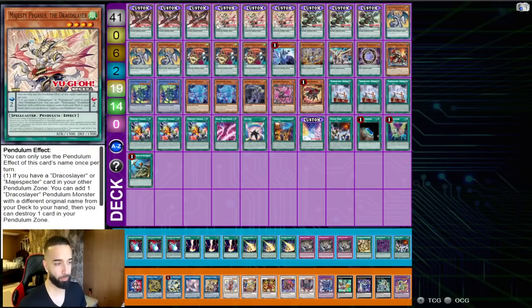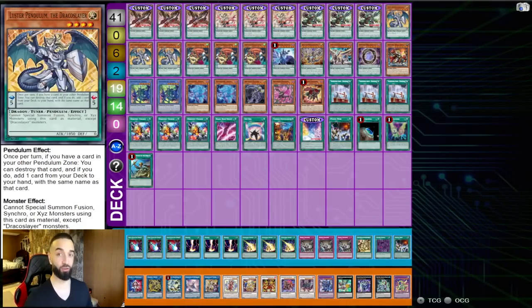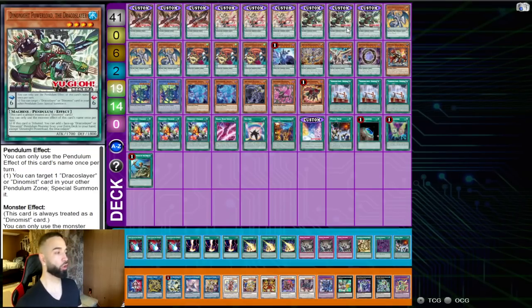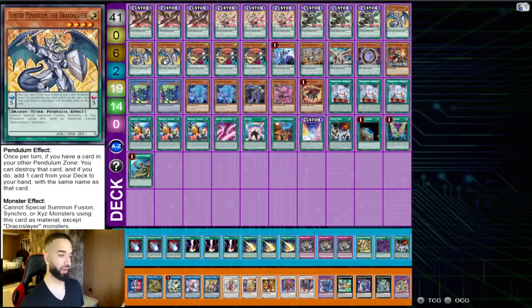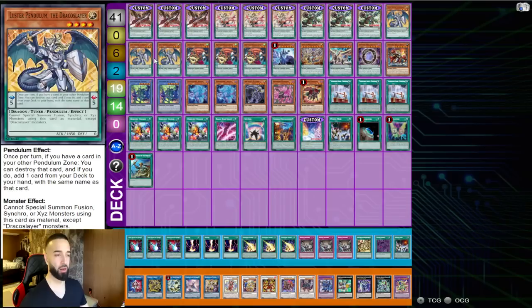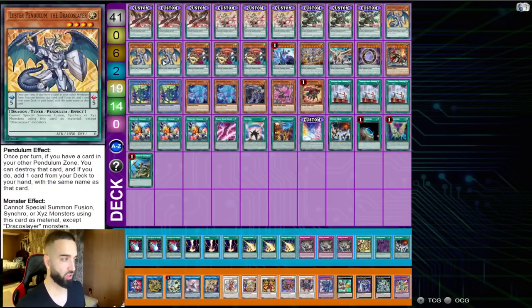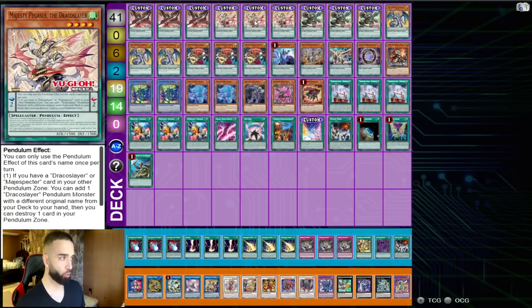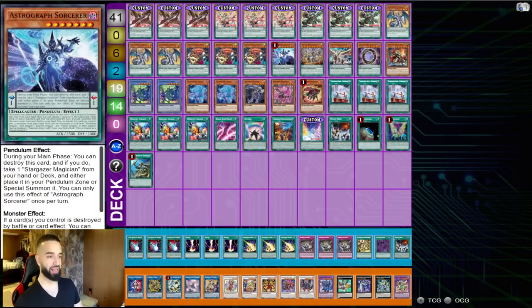This is the deck profile. On Patreon I show a bunch of duels with this deck — literally the next 11 days is all Draco Slayer duels. We've got three Ignis, three Majesty Pegasus, three Dynamite, three Lesser Pendulum. You're playing every possible human way to get the Draco Slayers. There's no need for Duelist Alliance because Lesser Pendulum is the worst of the four, but it's still really good. After turn one you can run through seven or eight Draco Slayers from the deck just by comboing, so you always want something left in the deck. Three Bumbuku also serve as a six-count for Majesty Pegasus.